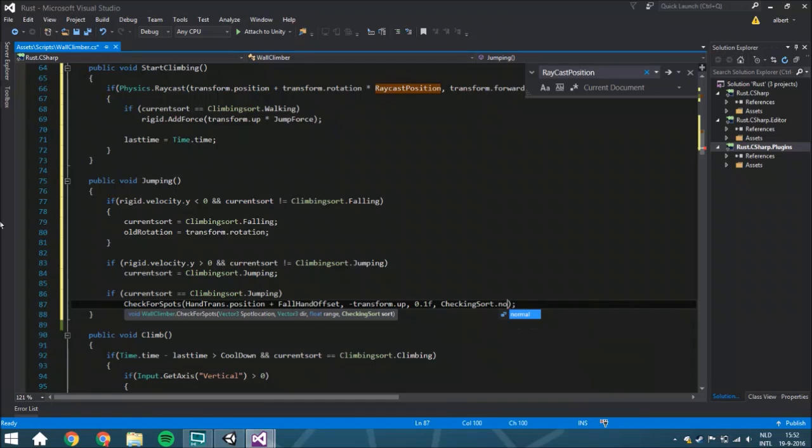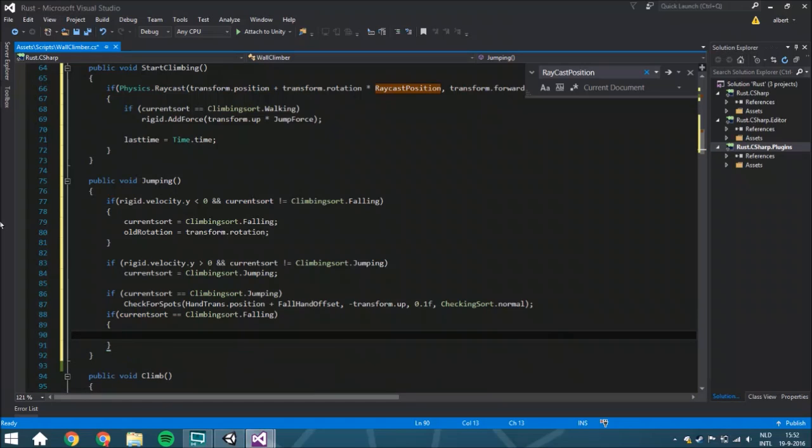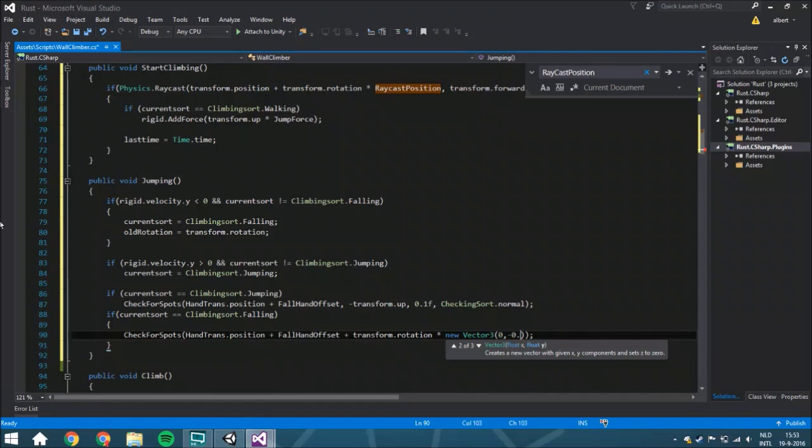It's going to have a length of 0.1 and the checking sort is going to be normal. The length is very small because when you are jumping you're not moving extremely fast, so you don't need to check a large area. But if your current sword is climbing_sword.falling, you need to check a lot of space — because when falling there's a big chance you've already passed the edge where you can hang on between two raycast checks. So the position is handTrans.position plus fallHandOffset plus transform.rotation multiplied by a new Vector3 going slightly downward.